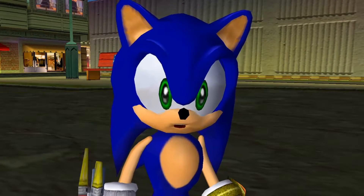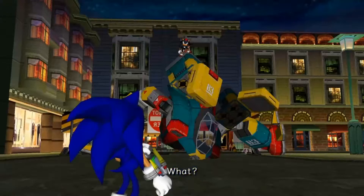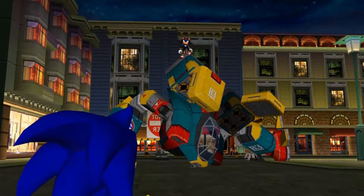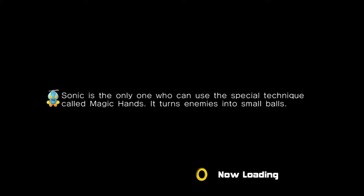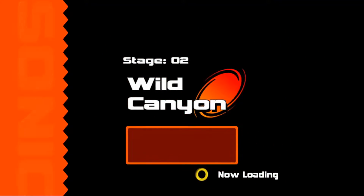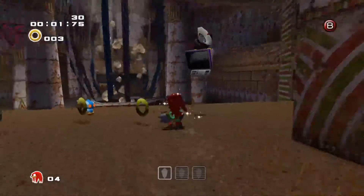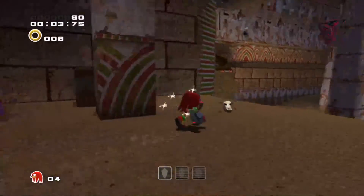Alright, welcome back. Today we are going to be not touching blue. I'm starting off with level 2, Wild Canyon. Remember, cutscenes don't matter. And I have to find the three pieces of the Master Emerald without touching blue.